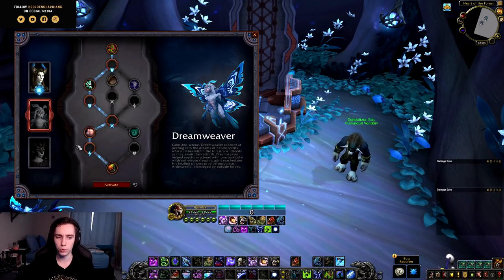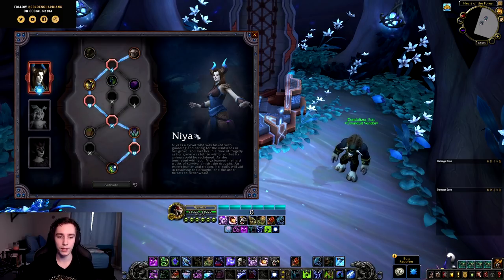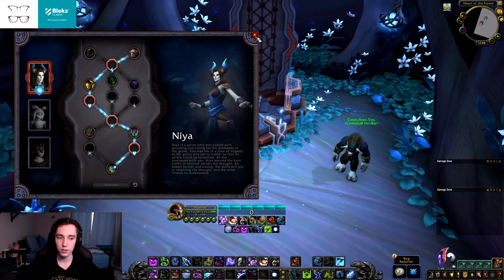Overall, Korayn and Dream Weaver are pretty decent choices for tanks and healers. Dream Weaver seems more of a healer soulbind, Korayn seems more like a tank soulbind, and Niya seems more like the DPS soulbind to go for. Those are the three soulbinds available and their respective traits.